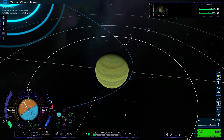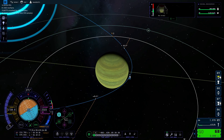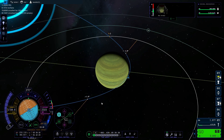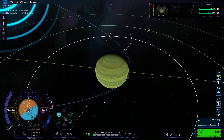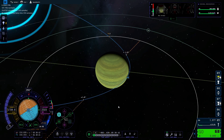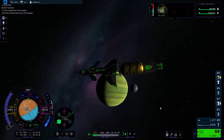We've done our Jool encounter — cut a lot of that out, we had a few failed attempts. This is actually a failed attempt as well. I decided to use Jool to aerobrake, and we just dove into the atmosphere a few kilometers. It actually worked really well — I was astonished. We got the little fluffy clouds and it looked nice too.